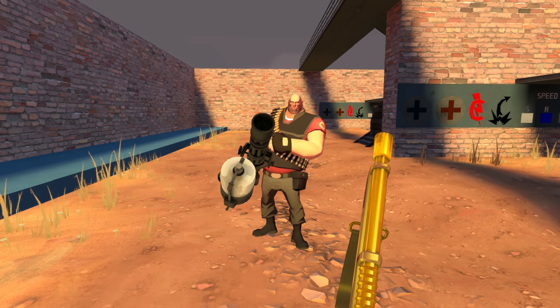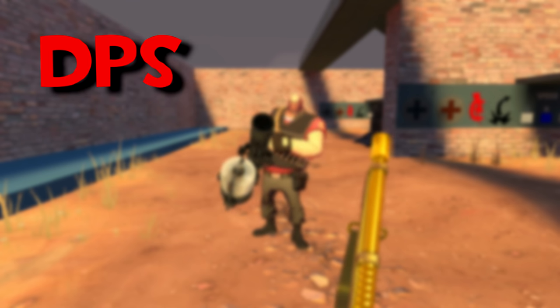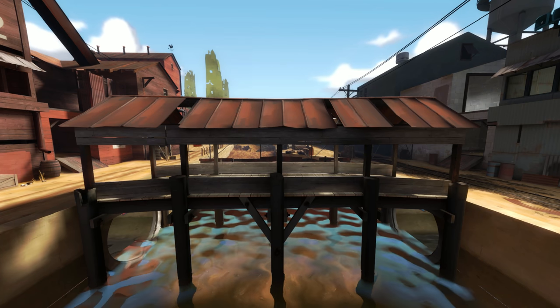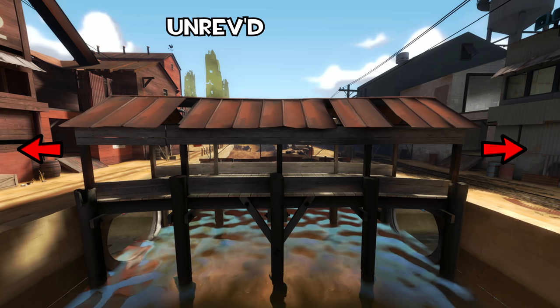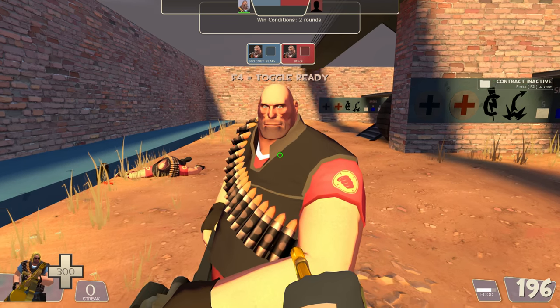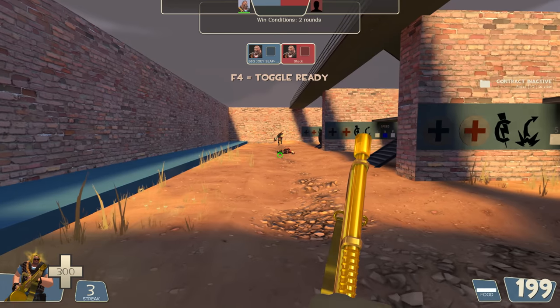Is it the stock minigun's faster DPS, or the Tomislav's quicker rev and better accuracy? For this portion, we'll be shooting the guns from three different ranges: short range, mid range, and long range. For each range there will be two tests — starting from unrevved, and starting from full rev. Close range will be done standing right in front of each other, mid range about three full steps apart, and long range standing literally wall to wall.